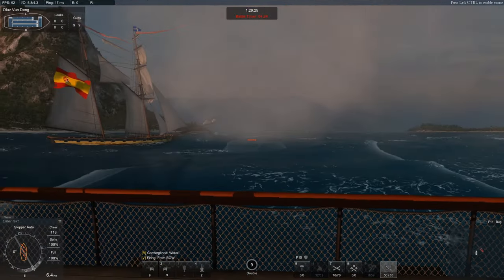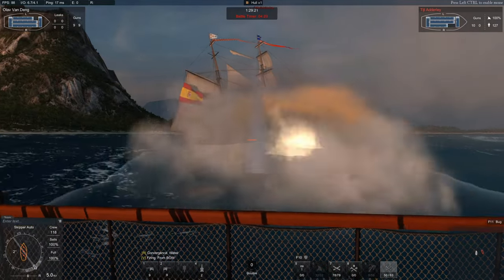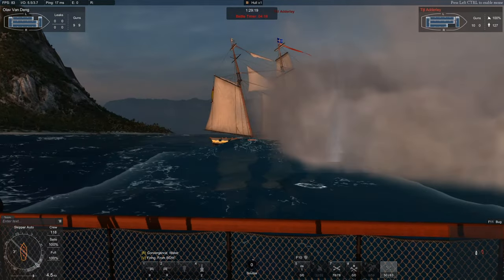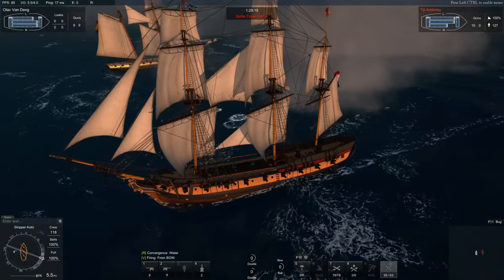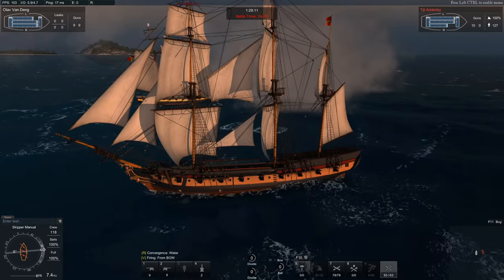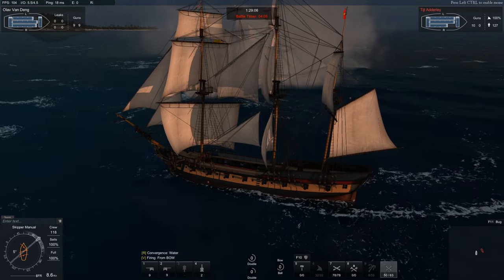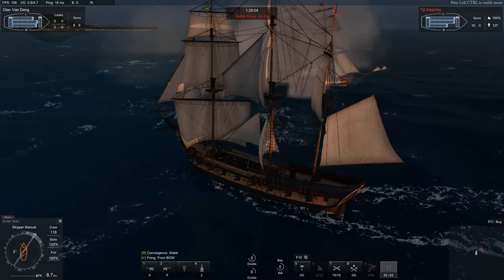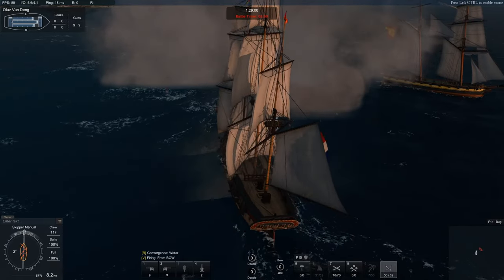The USS Rattlesnake — she started off in 1813, when she was purchased by the United States Navy. The Rattlesnake was an 18-gun sloop of war. There are some sources that list her as a brig, but considering she has three masts, she is a sloop of war and not a brig, to my understanding — correct me if I'm wrong. She started off as the Rambler, but was sold to the United States Navy and renamed to the USS Rattlesnake.